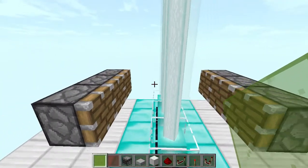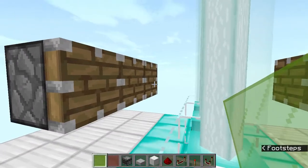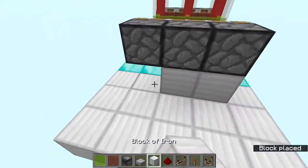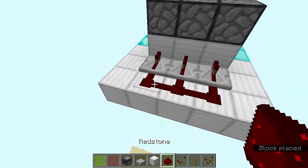Now place all the colored glass. Grab some lime stained glass and place it like this, and red stained glass over here. Then go over here, place some blocks and repeaters facing into the blocks, and connect these repeaters with redstone.